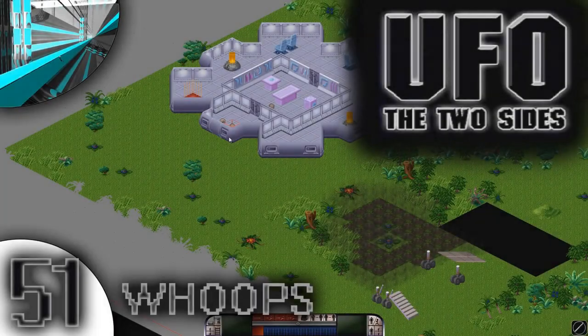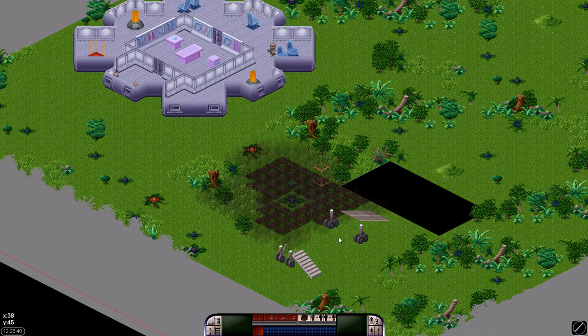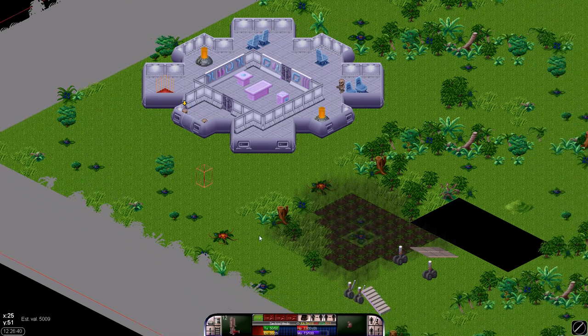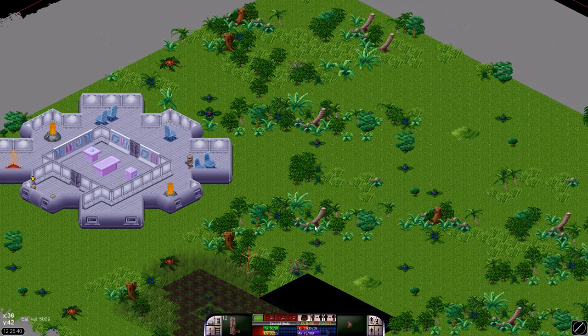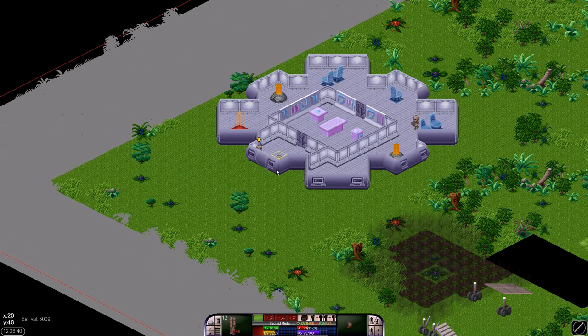Welcome back everyone to Let's Play XCOM: The Two Sides with Dr. Loco. With the help of the original developer and crazy MLC's patience and skills, he's actually found the switch for the fog of war. So after this battle, I should have fog of war as well. It's gonna be kind of interesting in the bases, but I think those have a different switch — we'll see anyway.